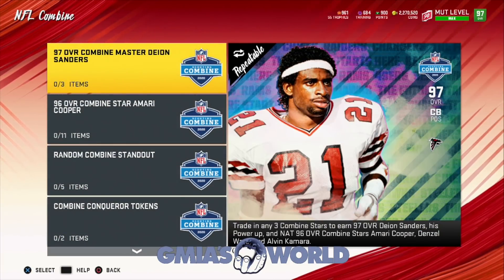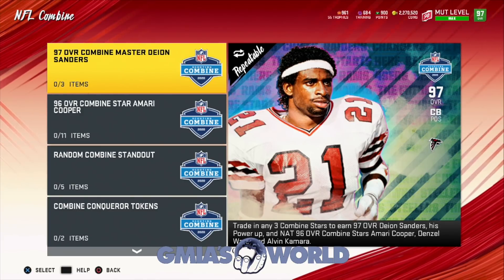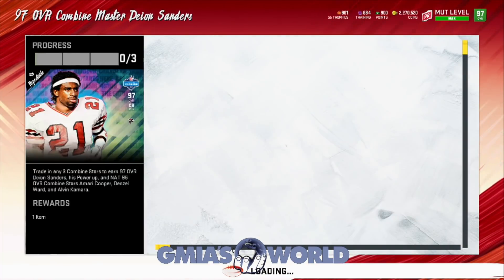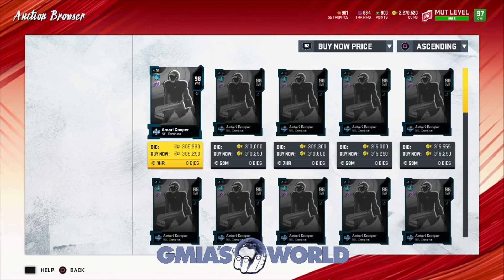Pretty much when you complete this set — I told you guys in yesterday's preview video — Amari Cooper, Denzel Ward, and Alvin Kamara are the players you'd have to put into the set to actually get Deion. And then you get back all three Nats.